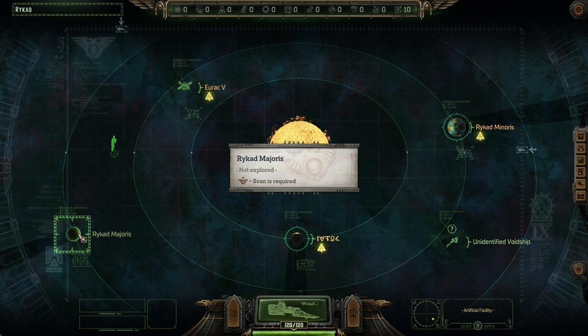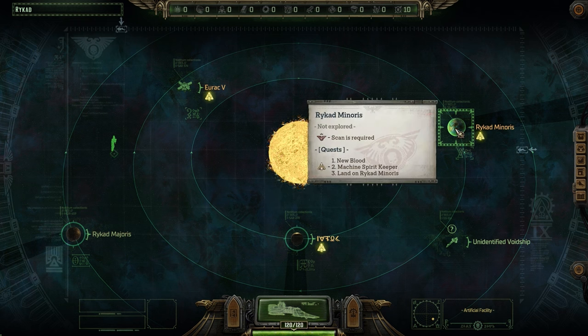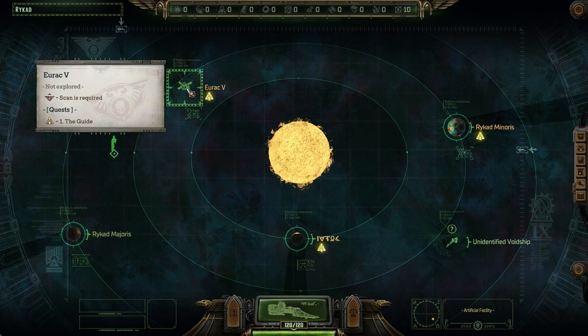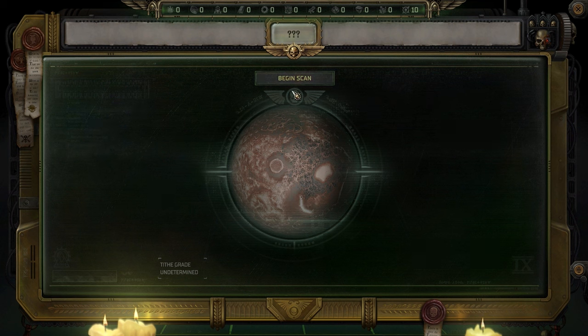So we got Riker Majoris - scan required. We got whatever this is. This is the one they were talking about - look at all those quests that are there. Unidentified void ship. This one also has a quest. Let's go here first since this doesn't have any quest markers - begin scan.